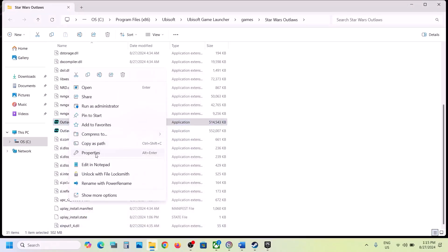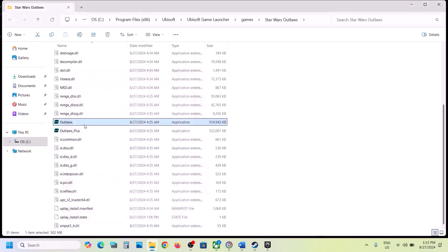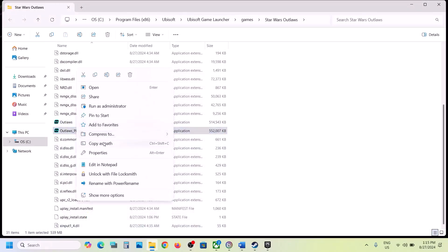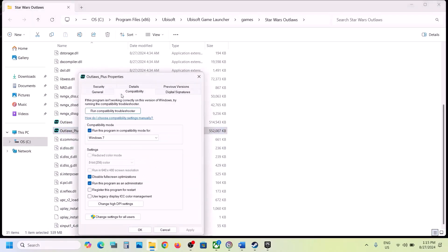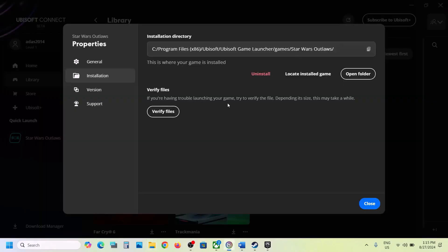If still not working, put a check on 'Disable full screen optimization,' hit Apply, click OK, and double-click to launch the game. If none of these work, uncheck all those boxes on both EXE files — hit Apply, click OK on each — and then follow the next step.